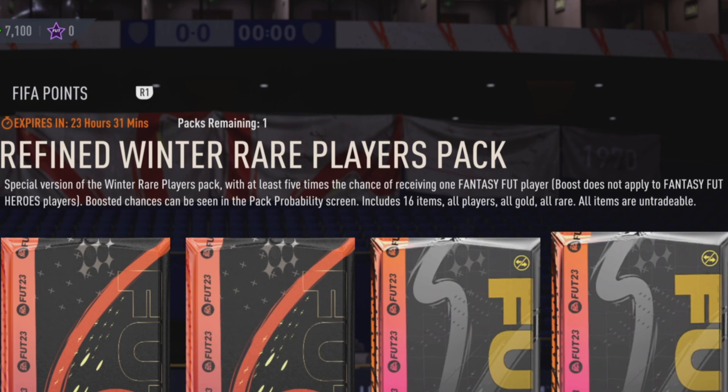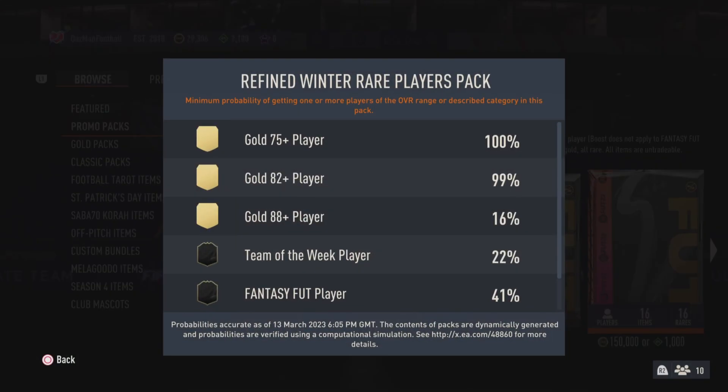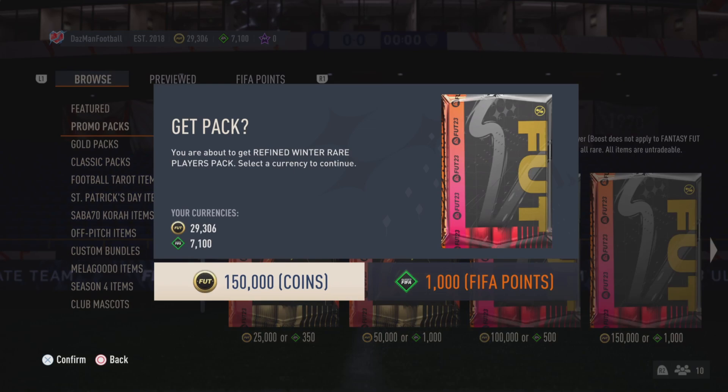It includes 16 items, all players, all gold, all rare, and this pack is untradeable. If we check out the pack probabilities, it's a 22% chance to get a Team of the Week player and a 41% chance to get a Fantasy Fut player — so nearly 50/50. We're probably still not going to get one.